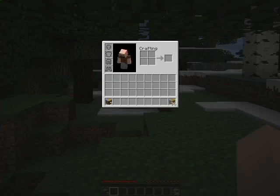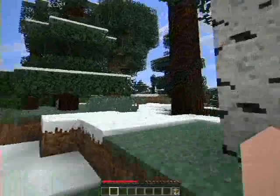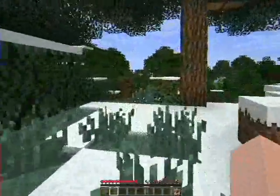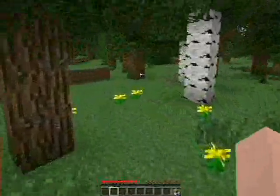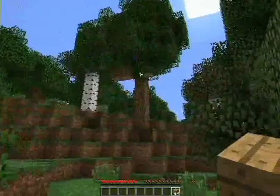That should be enough for a small house. Craft all — perfect, sixty-four. Let's go find a nice place for a house. Where should we — similar dwelling... here's good, there's a nice little plot.